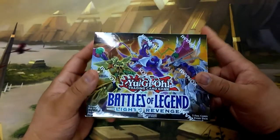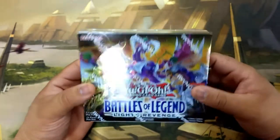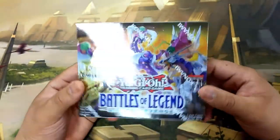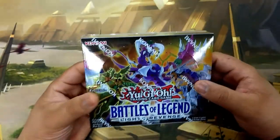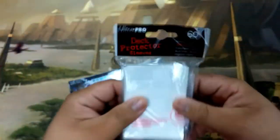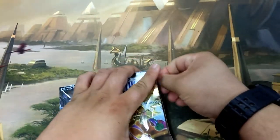What is up YouTube? We are here today doing a Battles of Legend Light Revenge box opening. This set is probably one of the most anticipated sets in forever — so many insane reprints, and from what we've been seeing, there are no short prints in this. So we're going to crack this open. Everything that we get, we are also going to sleeve in these nice white Ultra Pro sleeves. Shout out to Ultra Pro.